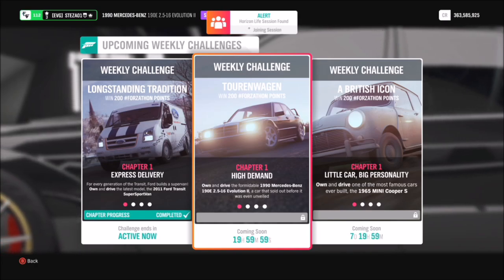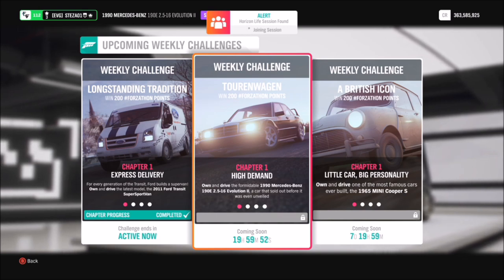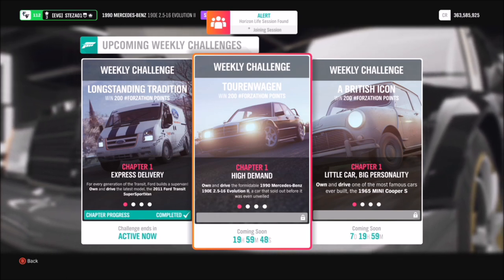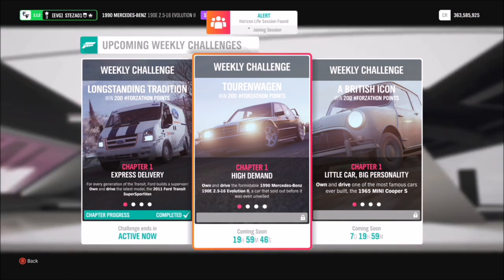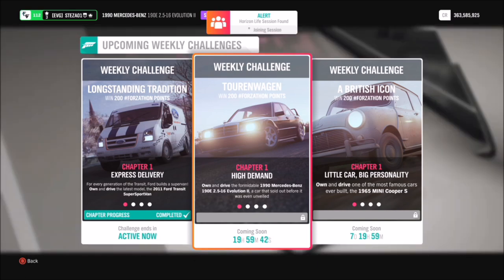Hello and welcome back to Everything Gaming. Today you join me for another Forzathon guide, where I show you guys the quickest and easiest ways to complete this week's Forzathon. This week's one, called Touring Wagen, wants you to own and drive the 1990 Mercedes-Benz 190E to complete all of the challenges.